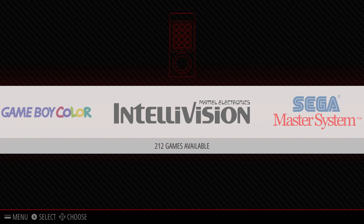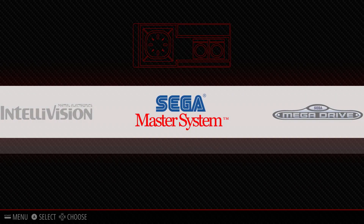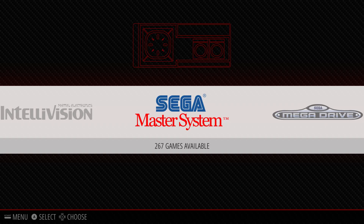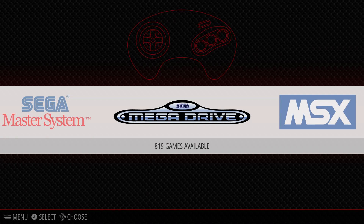The Intellivision currently has 212 games. The Sega Master System currently has 267 games. The Mega Drive slash Sega Genesis has 819 games.